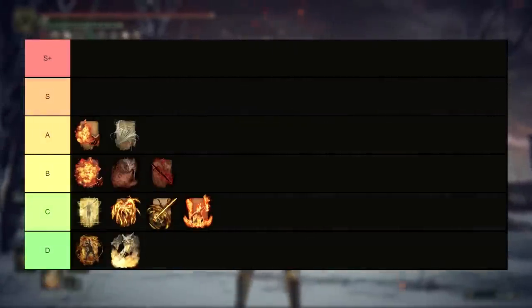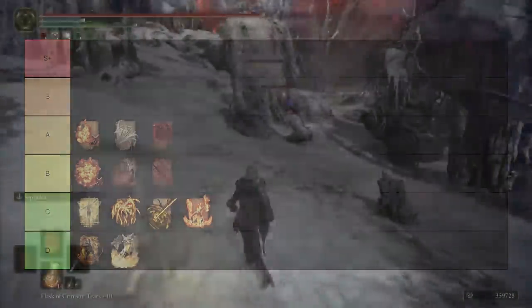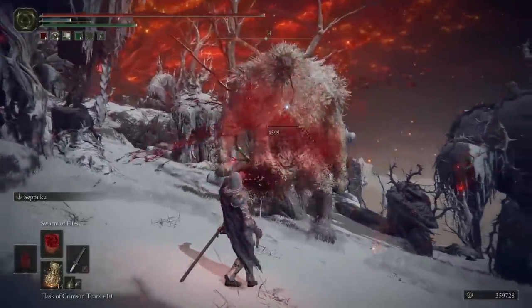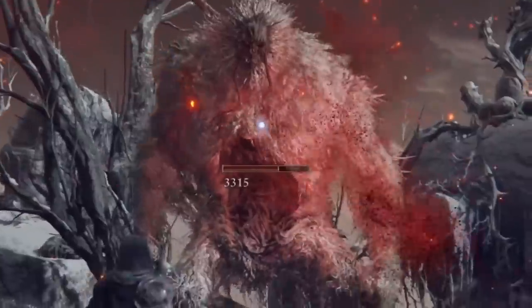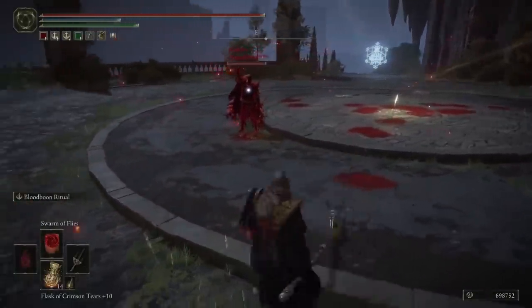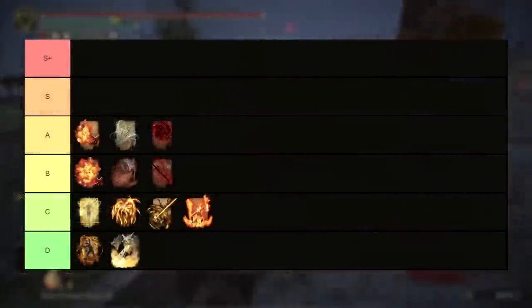Following that, with a very similar concept, it's Swarm of Flies. This incantation is a slow tracking ball that just homes in on your opponent, dealing a decent bit of damage but more importantly a very high amount of bleed buildup. If you've been playing Elden Ring for longer than 5 minutes, you probably already know how strong bleed is. In a lot of ways this is good for the same reason that Pest Threads is good — you can launch it off and then close the gap and attack with other things while your opponent is endlessly attempting to dodge this swarm of angry insects.